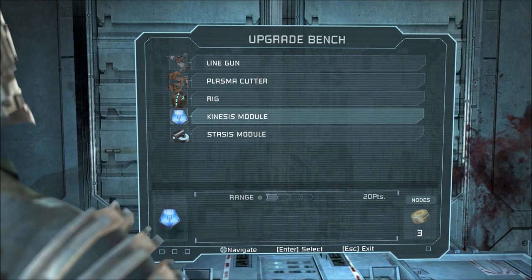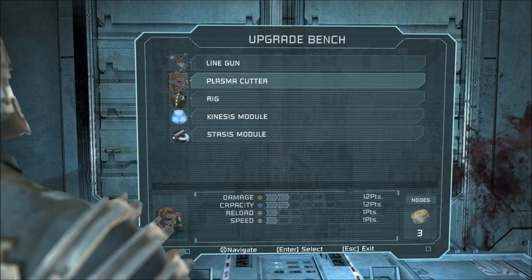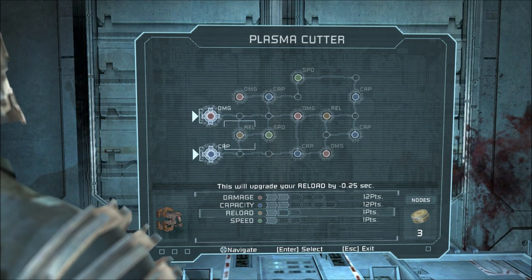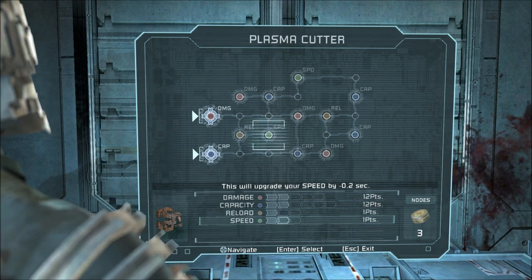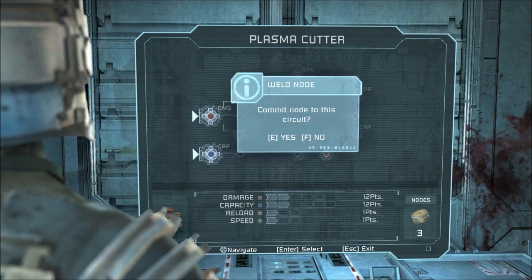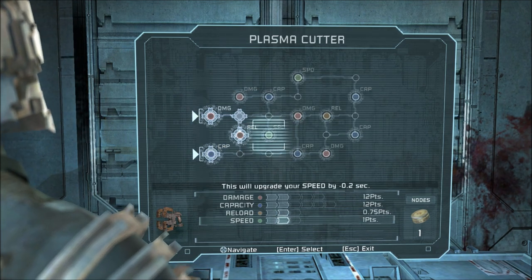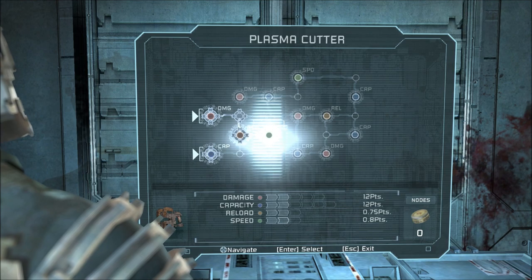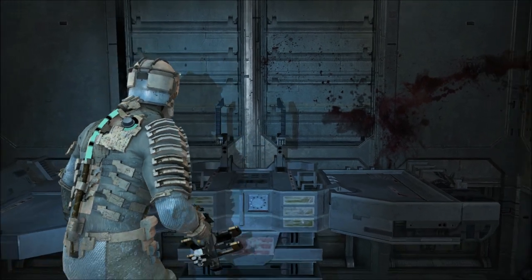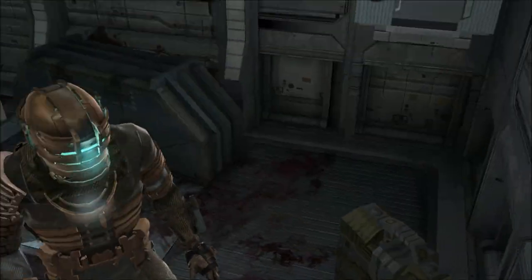Let's see what I can upgrade here. Can I upgrade my rig at all? I can upgrade my air — that doesn't really seem that good. I got three of these. Range, energy, duration — I'll just go back and forth between the plasma cutter and the line gun. I can get speed. That'll work. Reload speed and regular speed.